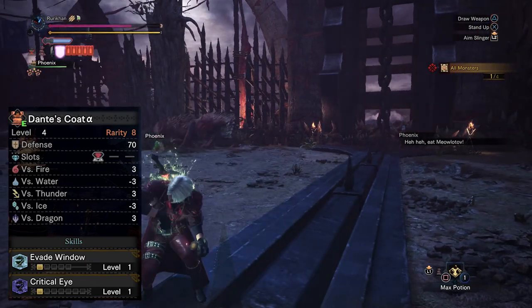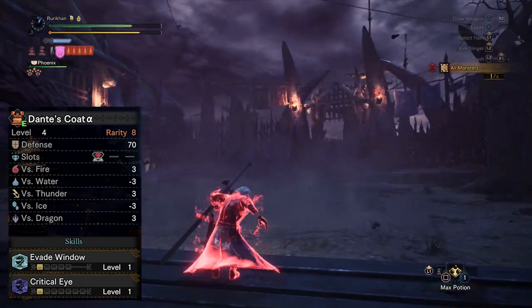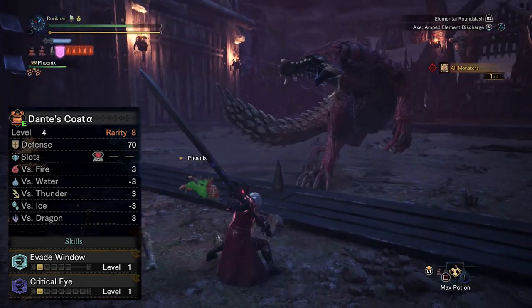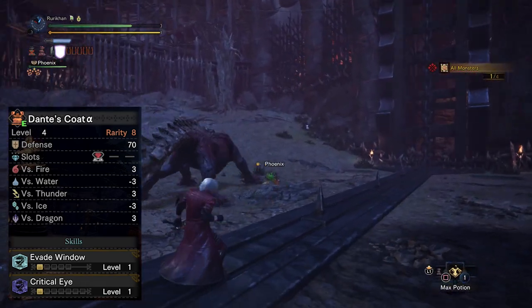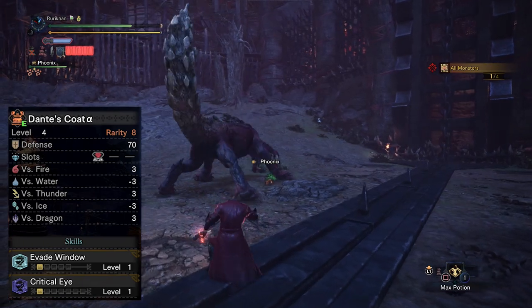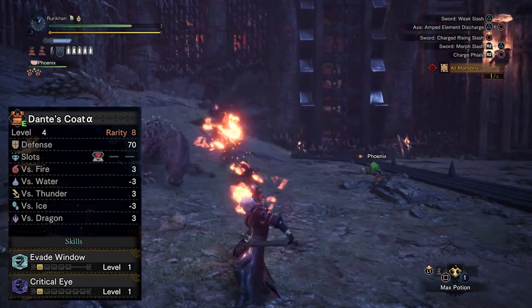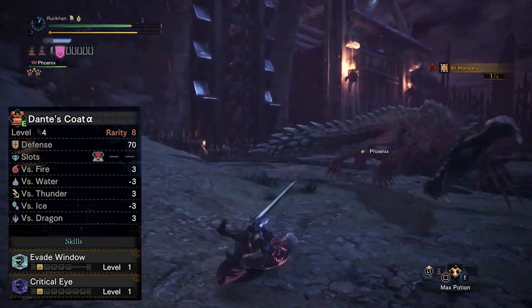Moving onwards, we've got Dante's Coat. With Dante's Coat you get a level three decoration slot where you can put whatever you want, and then you get Evade Window level one and Critical Eye level one. When it comes to Evade Window, I'm not a huge fan of it for charge blade since you can block, but it just means you can use this particular set with other weapons as well.